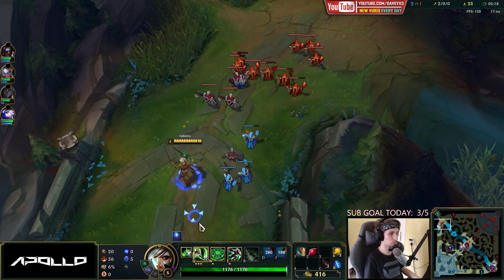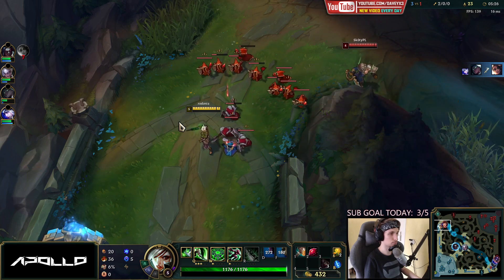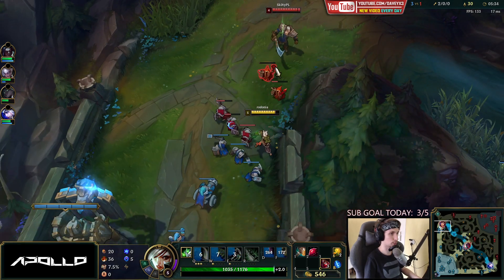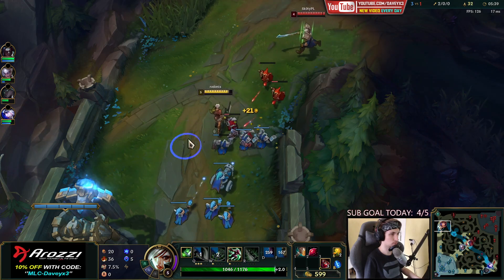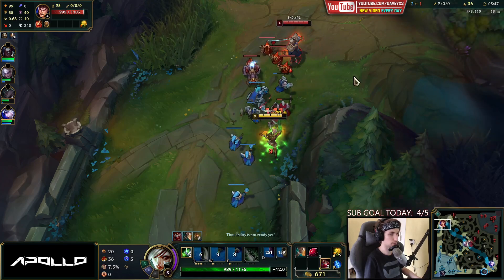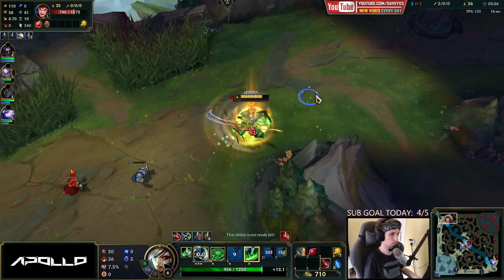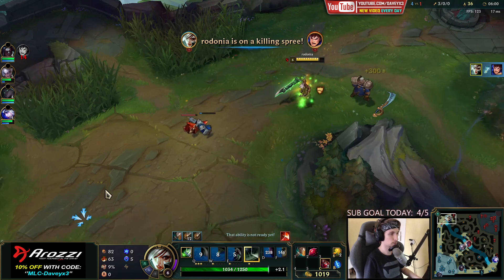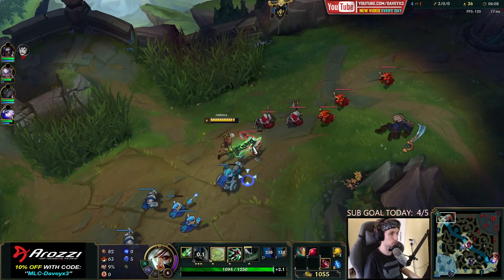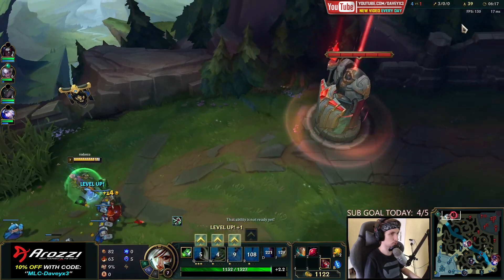My Garen is currently mid. This is a perfect position — I'm going to hold the wave again and stand it out a little bit. Now I'm going to start trading him. I accidentally auto'd a creep — it's fine. Got him! We're going to push out this wave and maybe sit between the two turrets to force him out of lane. He's definitely tanky though. He TP'd — good, we're going back to buy.